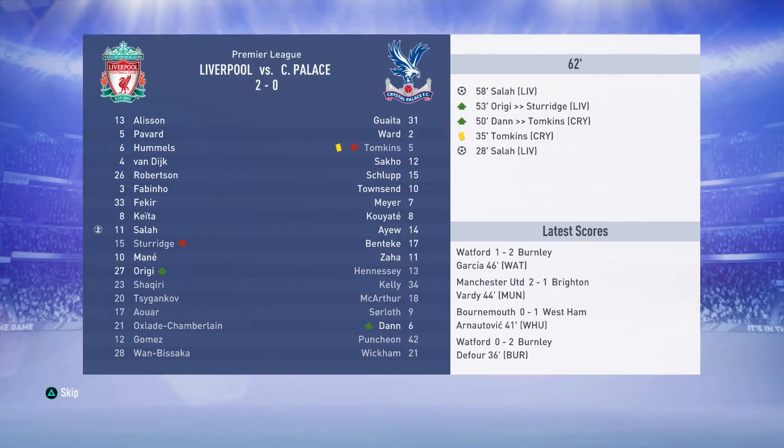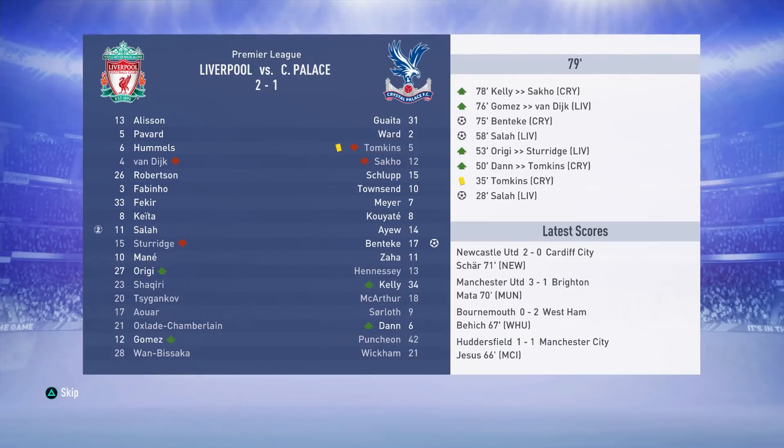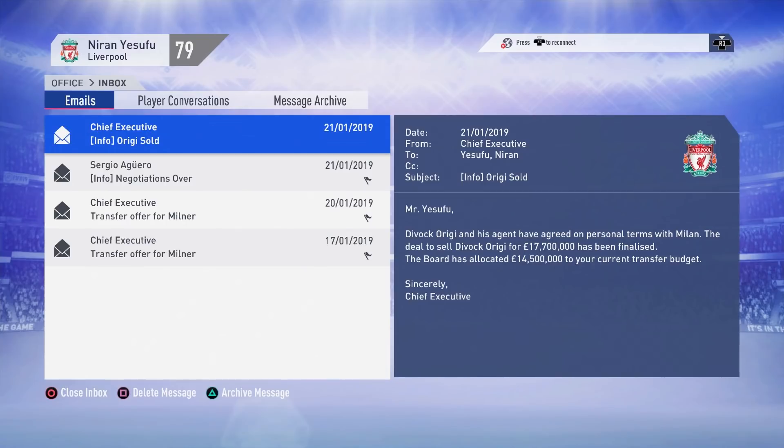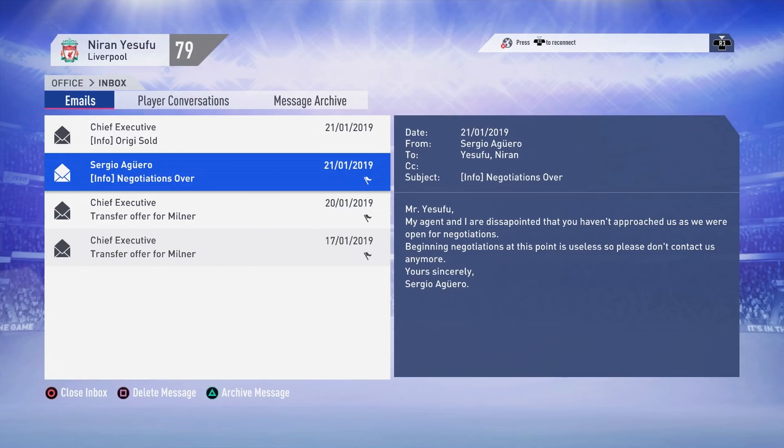Before we find out the fate of our new number nine, we sim a game — we're two goals up thanks to Mo Salah. Old Liverpool player Christian Benteke gets one back, but Nabil Fekir restores our two-goal lead and we win 3-1. And what I was talking about earlier did in fact happen — Divock Origi decided to go to Milan in a £17.7 million deal, meaning we get £14.5 million but the Aguero negotiation is completely dead. So Aguero isn't an option, Luis Suarez isn't an option — that means only one thing: Antoine Griezmann.